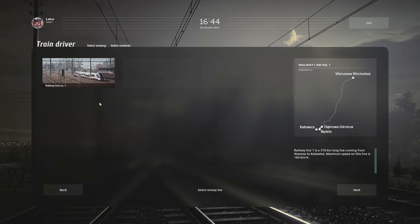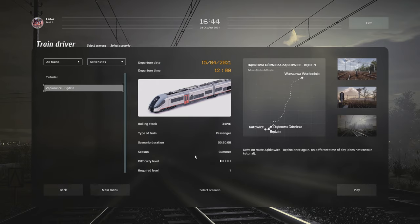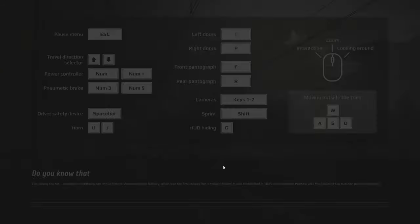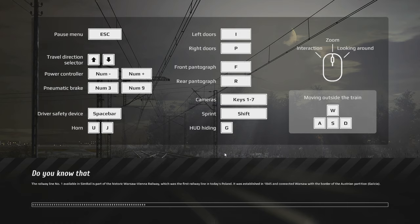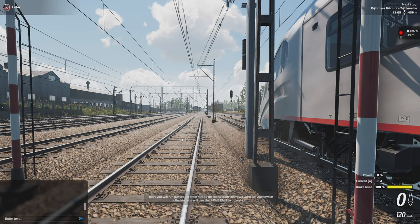Railway line number one — let's select that. We are not doing the tutorial today; we are heading straight to the main scenario. We'll be driving the 34WE electric multiple unit on the route from Dąbrowa Górnicza to Będzin. Welcome to SimRail demo — you are at Dąbrowa Górnicza Ząbkowice station. Today you will run passenger train 4665 on the section Dąbrowa Górnicza Ząbkowice to Będzin, using the 34WE electric multiple unit.